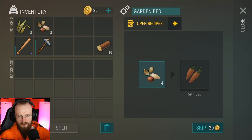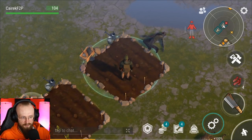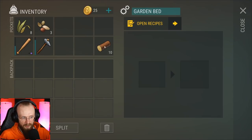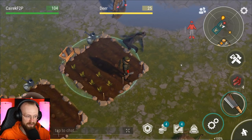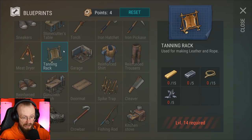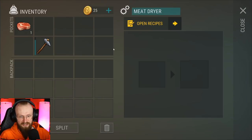Even though it takes about an hour to grow carrots, if you log off the game and don't play for a couple of hours those carrots will grow. Most of the time you just fill up your garden and go to sleep, and next day those carrots grow up. Our next goal is to unlock the tanning rack, but for that we need to be level 14. At least we have the meat dryer, so I'm going to start drying meat on it.